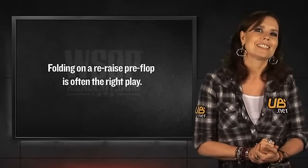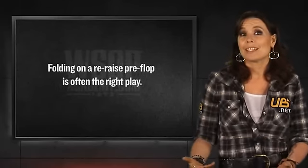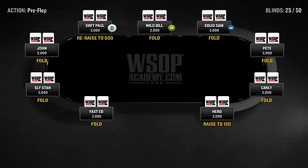So let's look at what we need to consider when we get re-raised. Let's say we're in the early stages of a tournament. The blinds are 25/50 and we have 2,000 in chips. We raise to 150 from middle position with two eights and get re-raised to 600 by the button. What do we do?